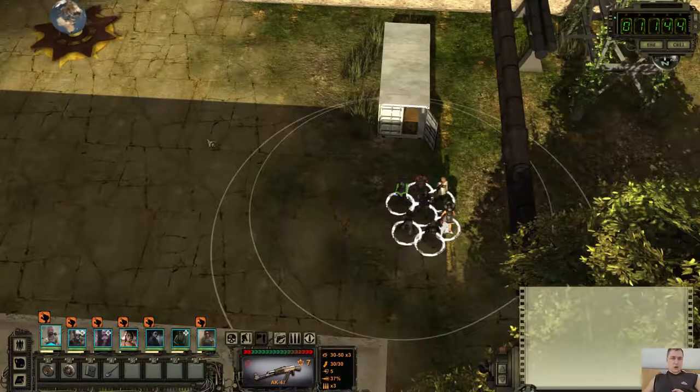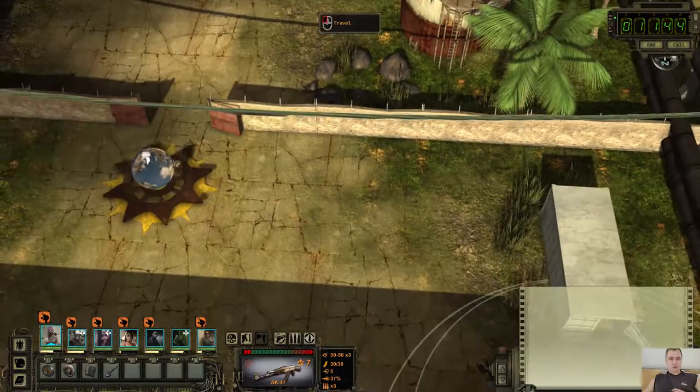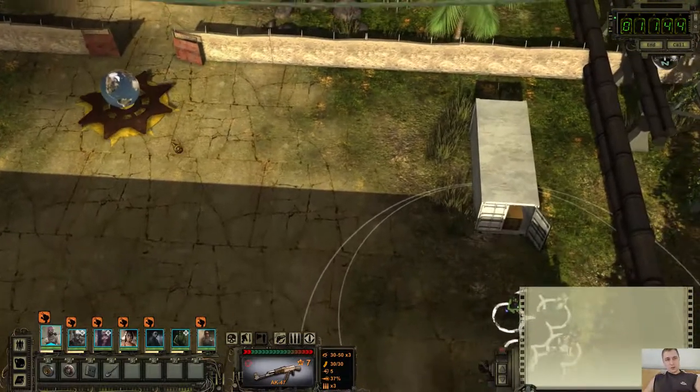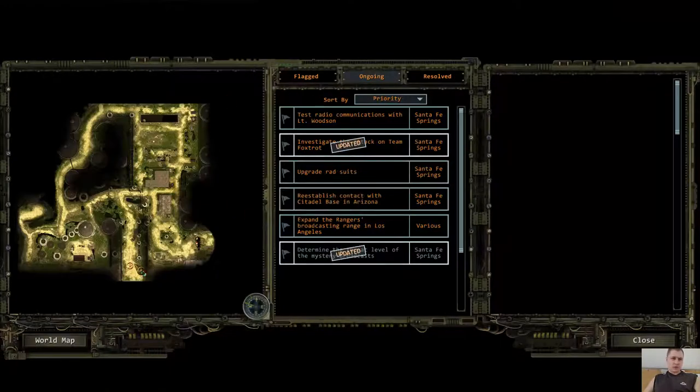Hi, today I'm going to show you how to open a container in Wasteland in Santa Fe. When you open the gate, your gate is in Wasteland.